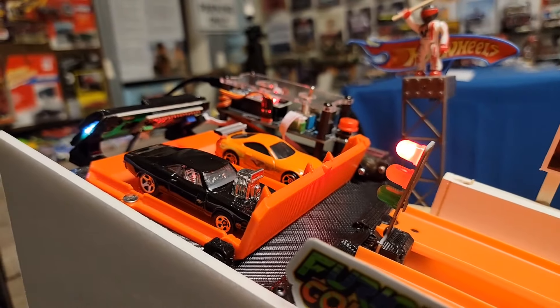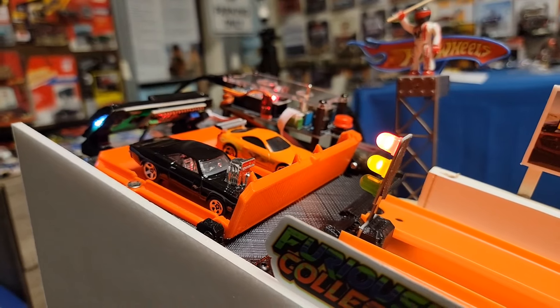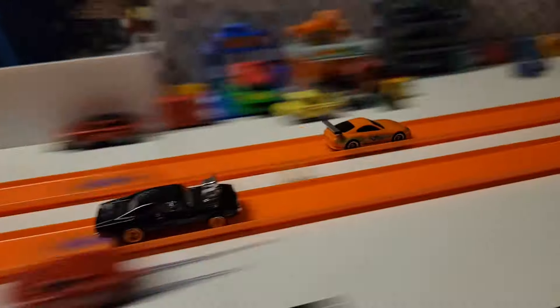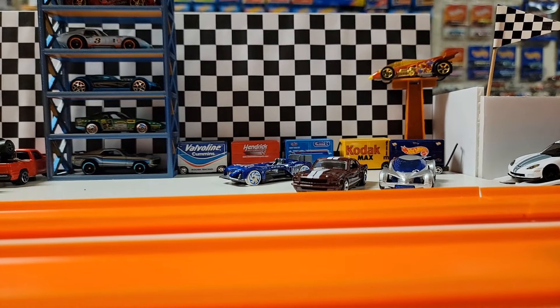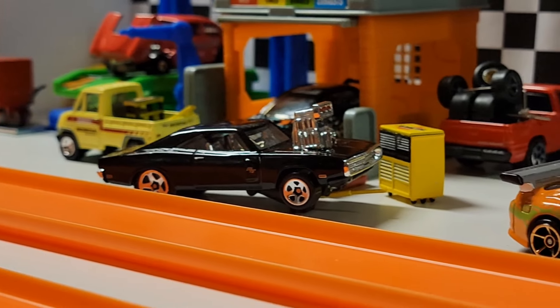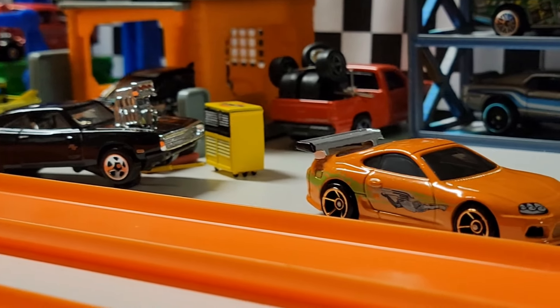Let's see race number 2, see if the Buster has it in him yet again. Oh, it was even out of the gate, but that Supra's just pulling train lengths on him — 297. That means the Buster advances, Dominic does not. Looks like he's going to get some work done to the Charger.